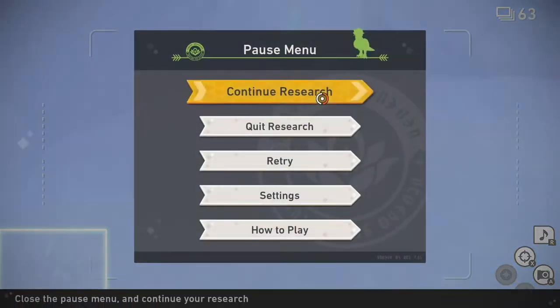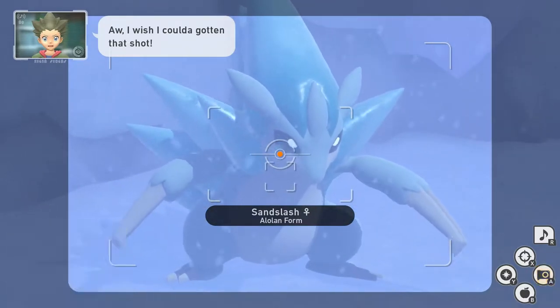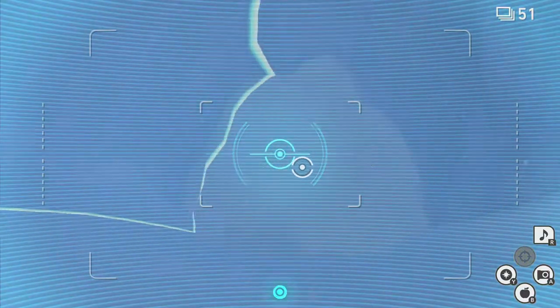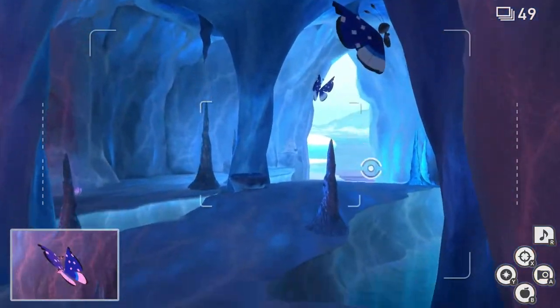Throw an Illumina Orb where Sandslash landed and take a picture of its reaction. Now give Sandslash a Fluffroot and swap to Six Photo Burst. Take a burst of Sandslash eating the Fluffroot and a burst of its reaction. Now go forward and take the second alternate route and swap back to single photos. You should see Frosmoth up here on your left — take a picture of her. Take a picture of the nearby pavilion and move forward.